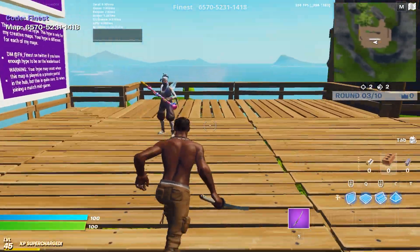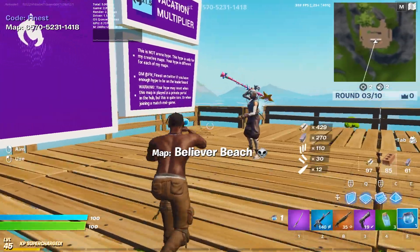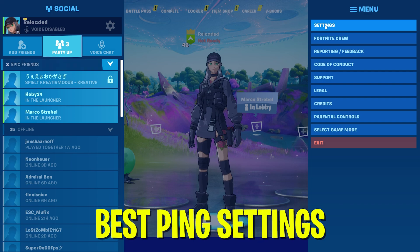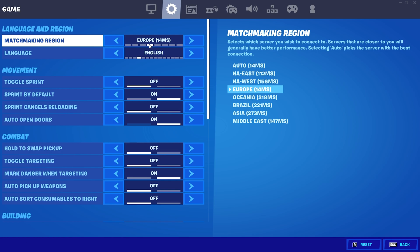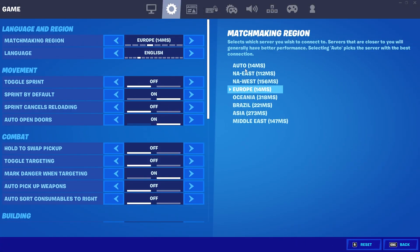Now I'm going to show you a few simple Fortnite in-game settings you can change to get zero ping or at least get closer to it. Once you're in-game, go into your Fortnite settings and head over to Game Settings. Under Language and Region, what's super important is the Matchmaking Region — set it directly to the region you're playing on. For me it's Europe, so I set it to Europe. Setting it to Auto might cause Fortnite to select a server that's closer but has a worse connection. Always set it to your exact region to ensure you get the best server available.